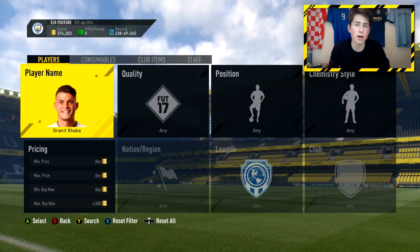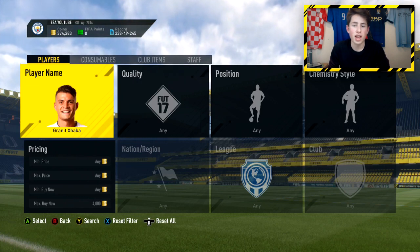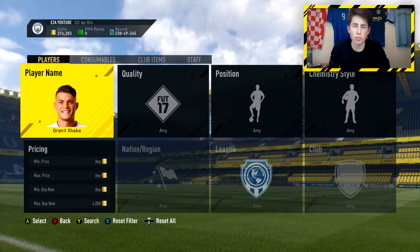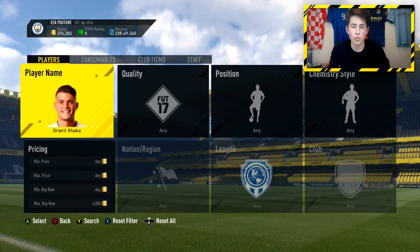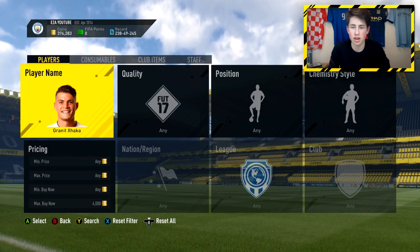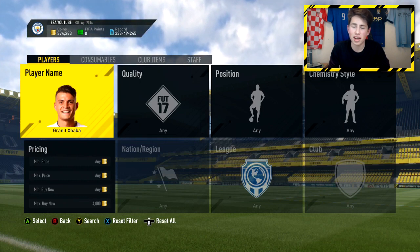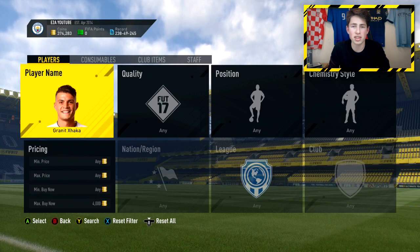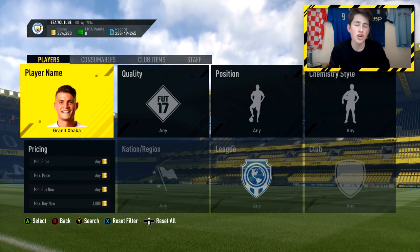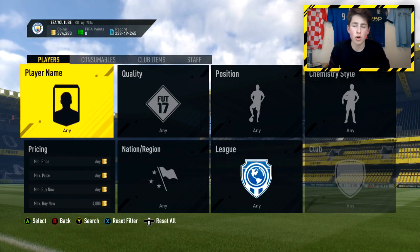Special cards are going to be quite important because I think EA are going to do similar to the Inform SBC Challenges — they'll do an untradeable and a tradeable version, probably tradeable with only like two informs. I think it's going to be the same as the Inform one but for SBC cards which are One to Watch cards rather than Inform packs. I think it will actually be a 25k pack with three rare players in, and one of them is a One to Watch card.